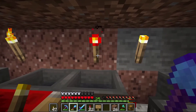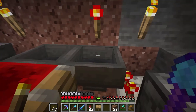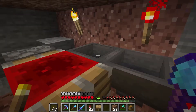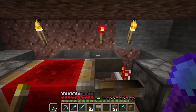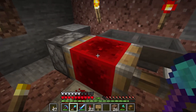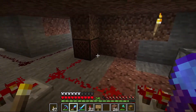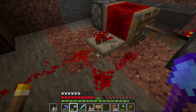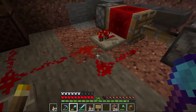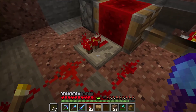That redstone line from up top actually snakes around and powers this little torch here. While it's on, it pauses the items in the hopper — I've got 10 different bricks that pass back and forth. As soon as they all flow into one side, this redstone block shifts over and causes the flow to go to the opposite side. I'll fully admit I don't completely understand why it works — I'm just really happy that it does.